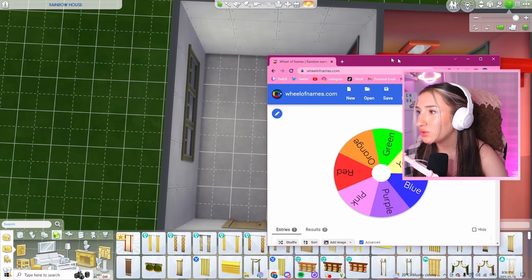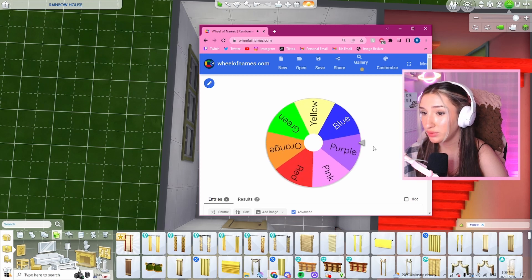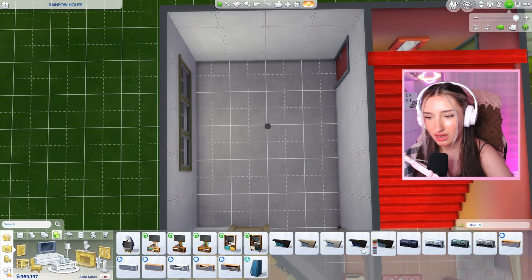Rolling for the living room. Come on, give us a color we haven't gotten already, like blue. Purple? Blue! I'm literally a psychic, guys. I heard it here first, folks. Okay, blue. Start with a TV - obviously not too many blue TVs, but we can add this. Maybe we should do flooring first. This could be cool - I think I've actually used this wood in a build before. I actually kind of like it.